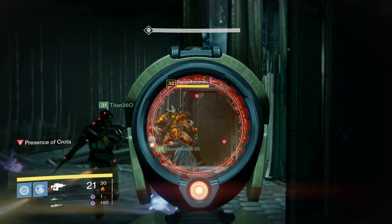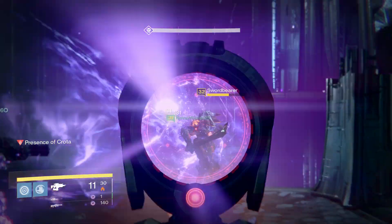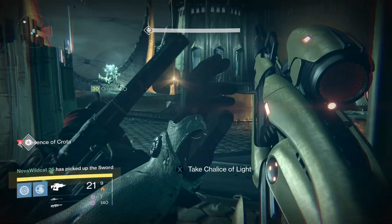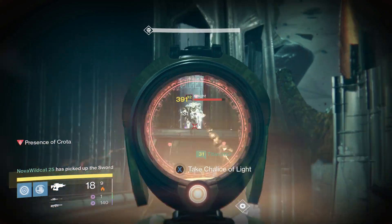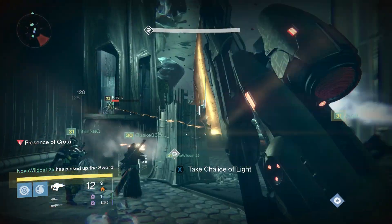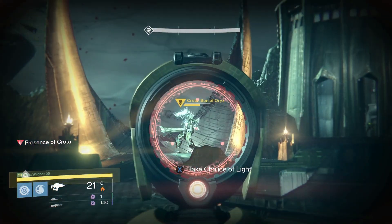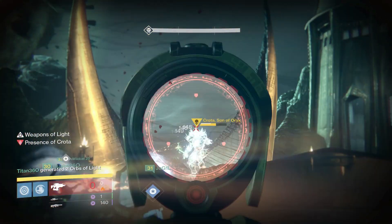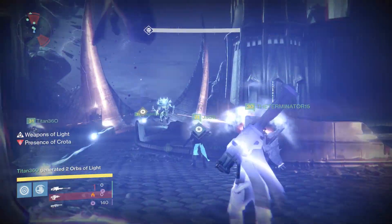So what is the Chalice of Light? It's an item that can be picked up from the middle of the room between Crota and where your group spawns, that allows the person currently holding it to regenerate their health. A main mechanic of this fight is taking the Chalice from one another in order to restore your health when your shields are low. To take the Chalice from another player, just run up to them and hold X. The person currently holding the Chalice will have a big blue emblem floating above them, so they're pretty easy to find.